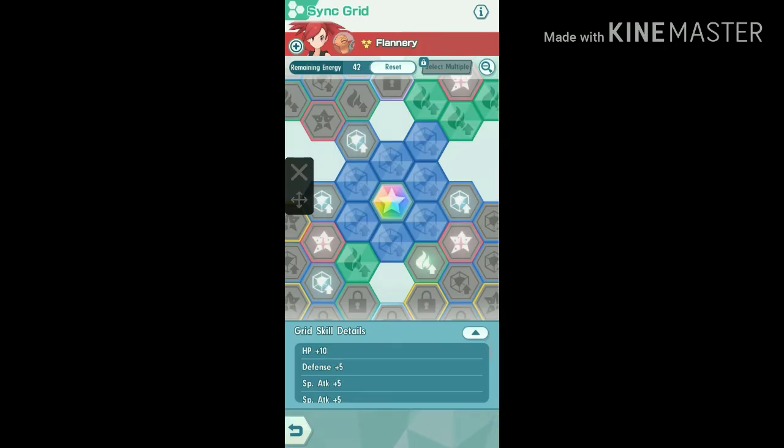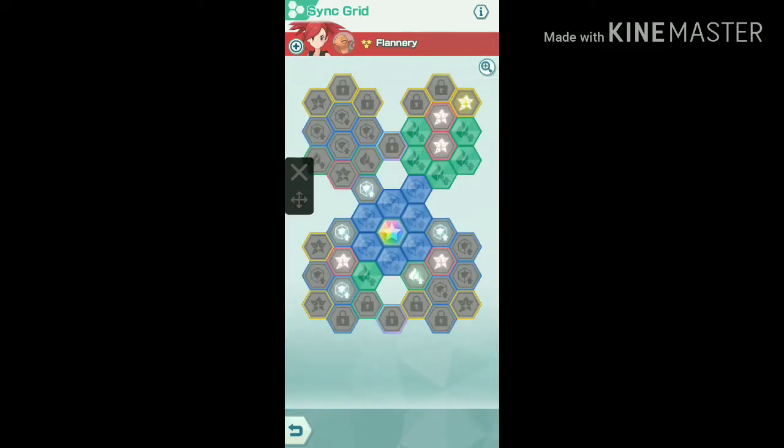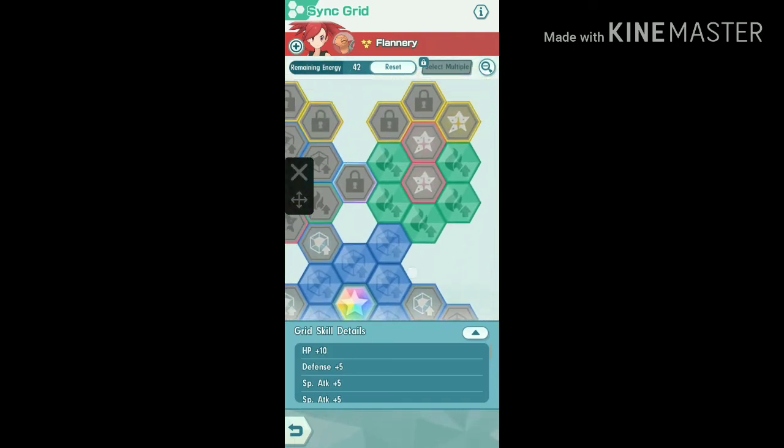As you have already seen, my Ember move was so powerful even though it's only a 1-bar move. The reason is I already upgraded the Ember move in the sync grid many times, because that's the only thing that's worth upgrading with sync orbs.